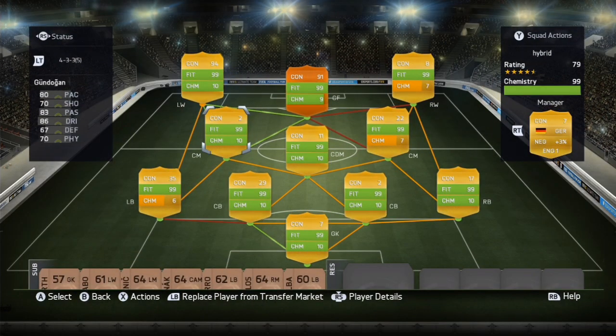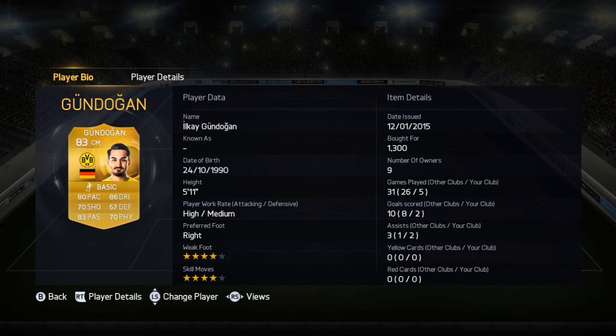Now here is our Bundesliga part. We have Gundogan — 1k, 80 pace, 70 physical, 83 passing, 86 dribbling, 70 shooting, and 67 defending. It's a really solid card.